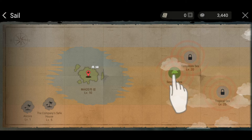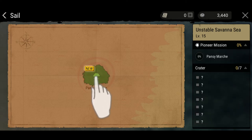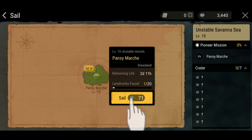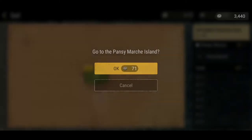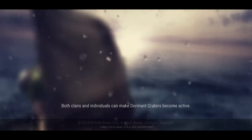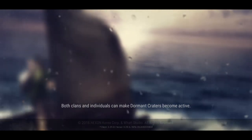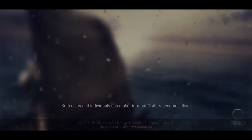You use your coin system to sail to uncharted areas. Let's do it anyway — why not? I enjoyed the little cinematics. For a mobile game, amazing. Both clans and individuals can make dormant craters become active. I'm guessing we'll learn about the warp system and these craters later on — how they actually work and how we can use them to our advantage. If you guys know more, definitely drop tips in the comments below.